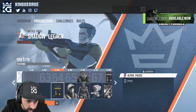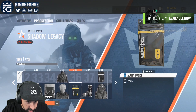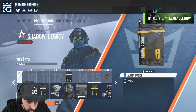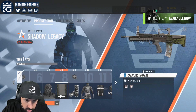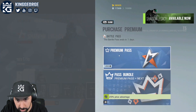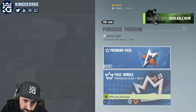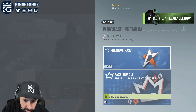Let's see how many credits you get — you get 20 here, 240, 360, 480, 100... you get 600 back. So it costs about $10 US for the Battle Pass and you end up getting $5 back. And if you have Premium, it costs $7 and you get $5 back. So it ends up costing you $2 if you have the Season Pass, $5 if you don't.